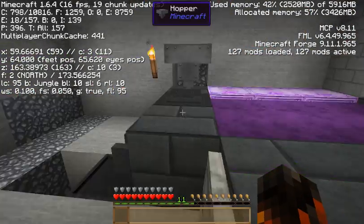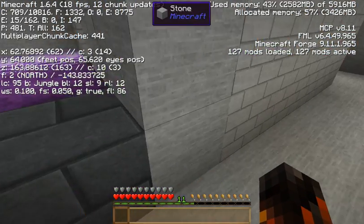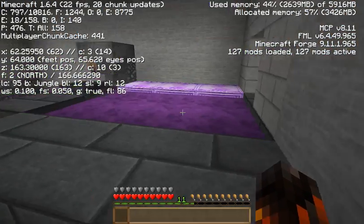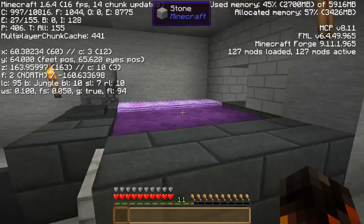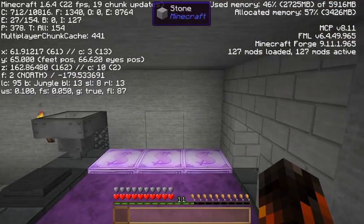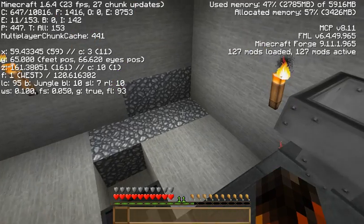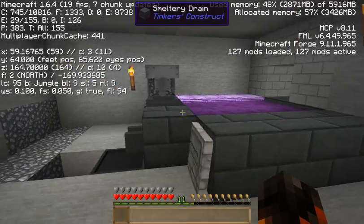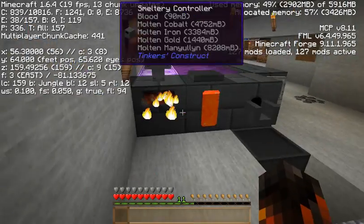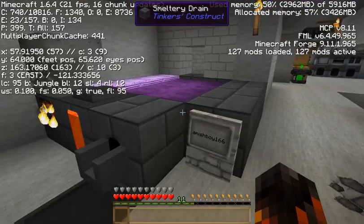Basically the reason that you want Manyullyn is because it is the strongest ore in Minecraft — well, in Feed the Beast modded, it's the strongest ore you can get. So whenever you're building your tools, these will be the strongest; you can mine the most stuff. You can pretty much mine bedrock with this. That's all you have to do, and if you revert back to my other tutorial you can see how to go ahead and make your tool rod castings out of Manyullyn and all that. It's the same as using iron instead of Manyullyn — the exact same thing.